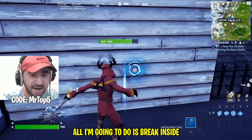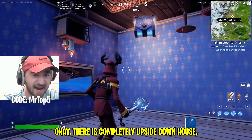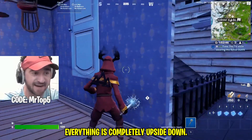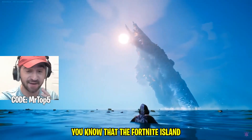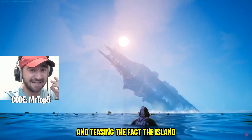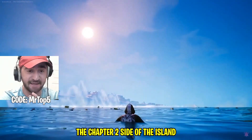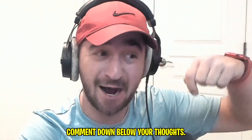All I'm going to do is break inside and see. There is a completely upside-down house — upside-down TV, upside-down paintings, upside-down chest, literally everything is upside down. But how does this relate to Chapter 4? We know the Fortnite island completely flipped in the last chapter. Could this be Fortnite teasing that the island might flip again in Chapter 4? We could be going back to the Chapter 2 side of the island but completely different.